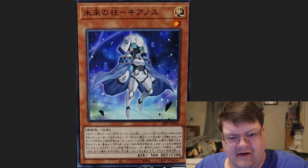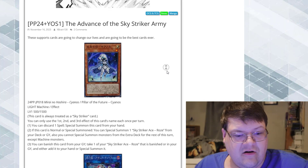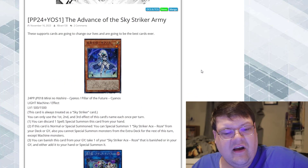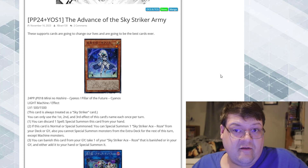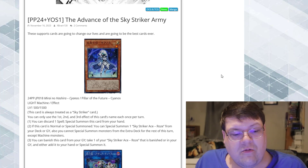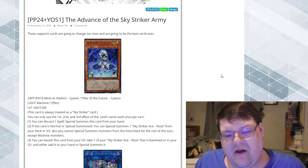Look at this — this is a level one Machine card. This card is always treated as a Skystriker card. You can only use the first, second, and third effects of this card's name once per turn. First effect: you can special summon this card from your hand, so that puts a free body on the field. On normal or special summon, you can special summon a Skystriker Rose from your deck or graveyard. You cannot special summon from the Extra Deck for the rest of this turn, except for Machine monsters.